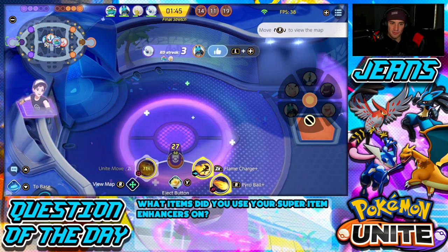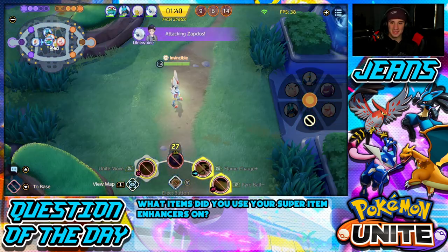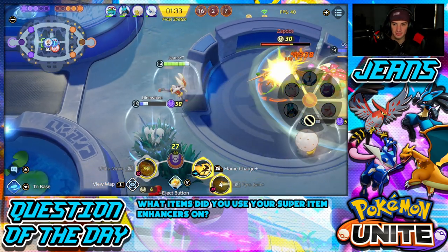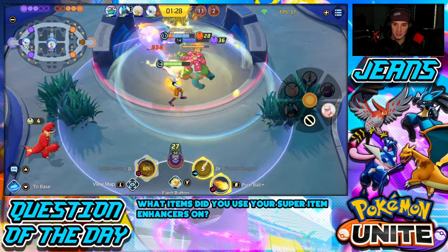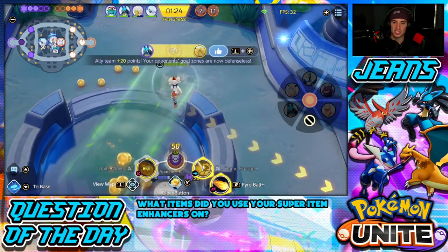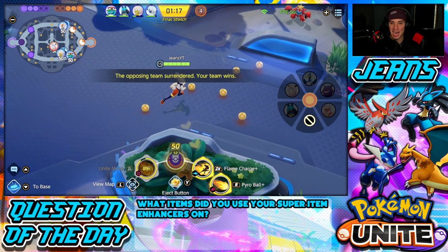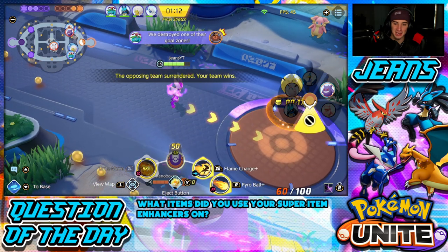Absol, leave him alone — now he's attacking Absol so I'm coming in hot. Big KO there. Get rid of that. I swear if they take this Zapdos — there we go, that's all ours! That is GGs! Absol, I'm in love with you, I'm going to marry this Absol. This Absol just carried us to victory. I think the only Pokemon that killed me was Gengar.